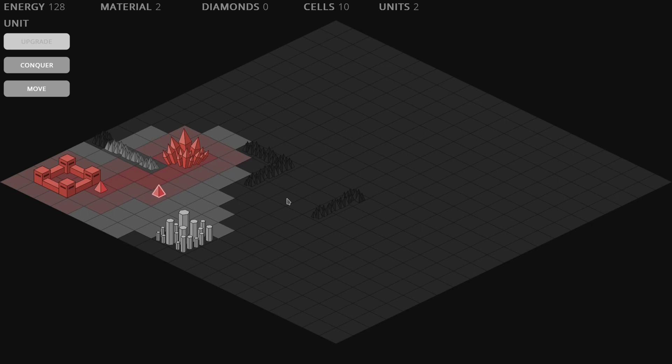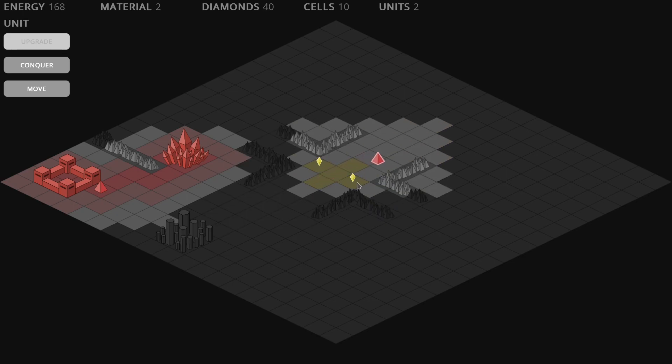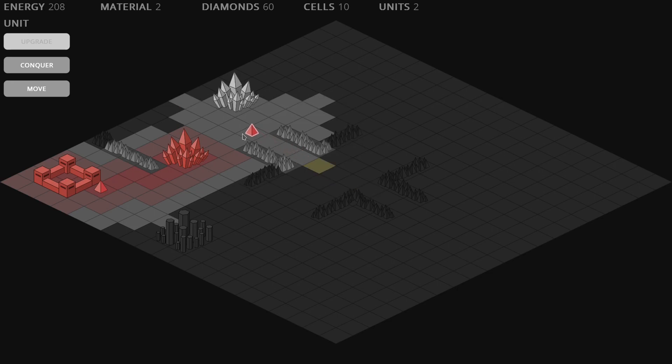Another new feature is actually a double feature. I introduced a new material — diamonds — that will be used to create units and structures, but unlike the other resources they can't be mined. You need to find and collect them with your units by moving a unit over them. The amounts regenerate over time in these yellow zones, but the regeneration period changes every time, so it's hard to predict where they will appear again.